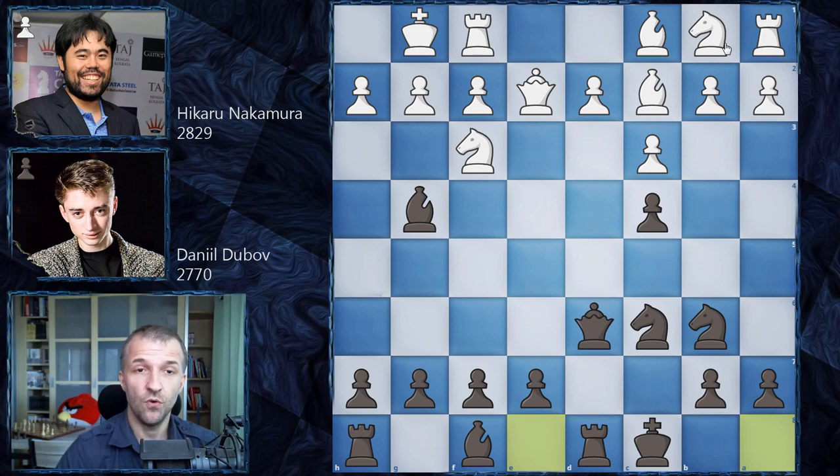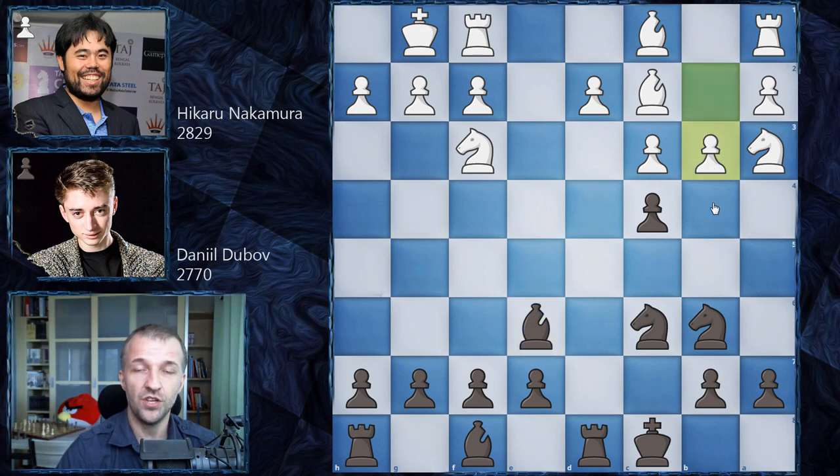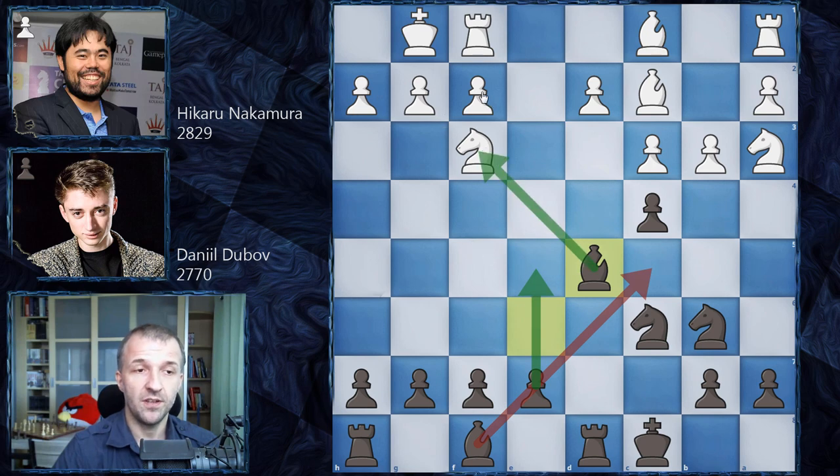So he plays knight on a3 instead, attacking the pawn twice. Daniel Dubov plays queen on e6, defending again and also attacking the queen, asking Hikaru to maybe exchange queens. Hikaru agrees — queen takes on e6, bishop takes on e6, and now b3. Finally Hikaru is going to remove the pawn on c4 and then maybe has a chance to play d4. We have bishop on d5 now, making space for the pawn, preparing to develop the bishop, but also attacking this knight. Doubling the pawns on the f-file would be very bad for white.